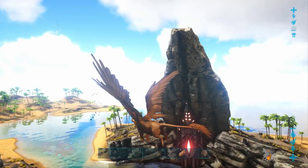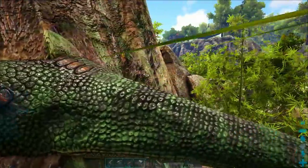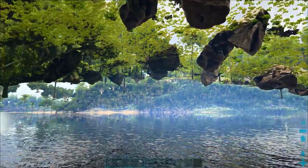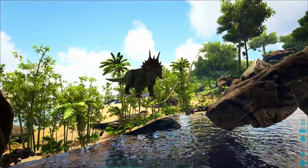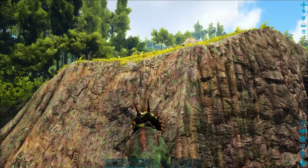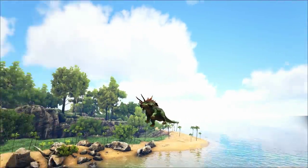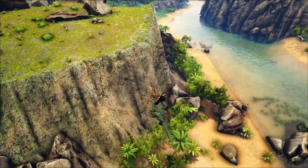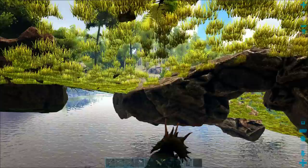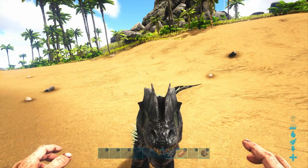I'm going to teach you how to use admin commands to fix glitches and problems in your Ark game and to just make it much more fun to play. A lot of you have told me you've had a really awesome dinosaur that you loved that had some kind of glitch where it got stuck inside a rock or something happened where the game just messed up on you and you lost your dinosaur. Today I am going to show you how to use console commands to fix that, and I'll also teach you how to do them safely without actually breaking your game, because it can get pretty wonky and dangerous to use some of these commands.